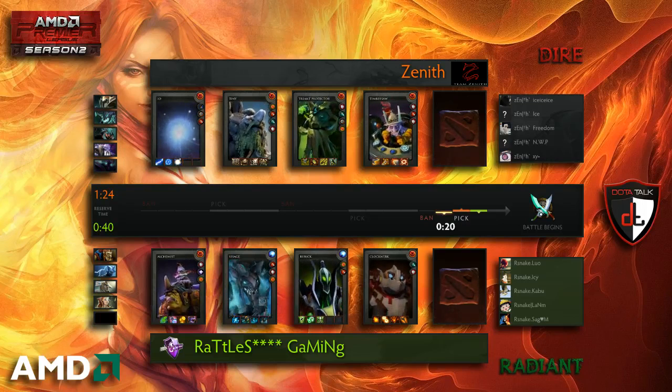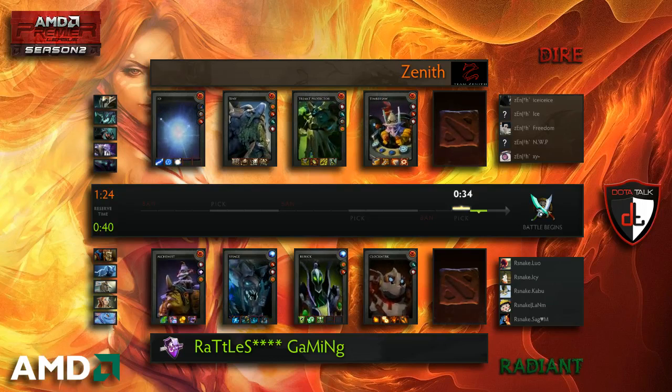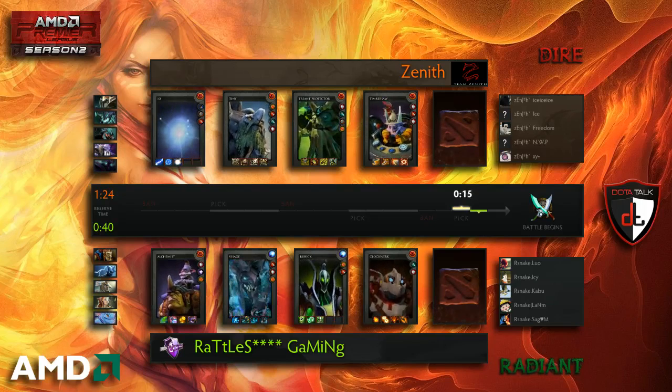Zenith have a four-strength hero lineup right now — that's not something you see every day. There have actually been no agility heroes picked up in this game, which is pretty much insane considering most common carries are agility heroes. Alchemist is the other exception on the other side.